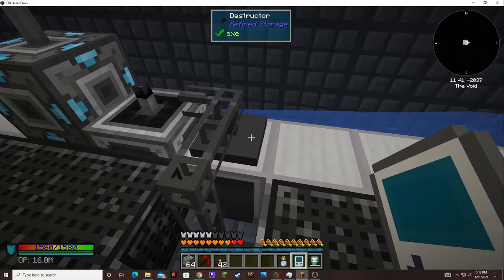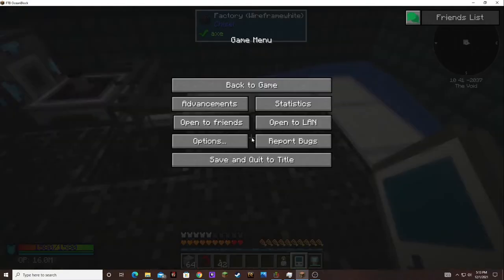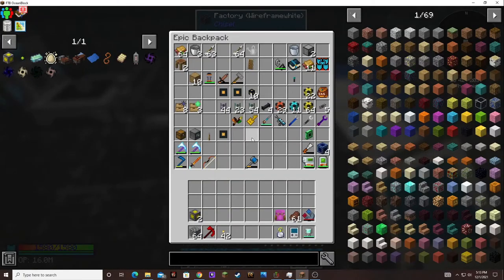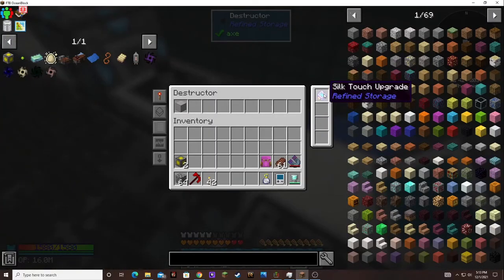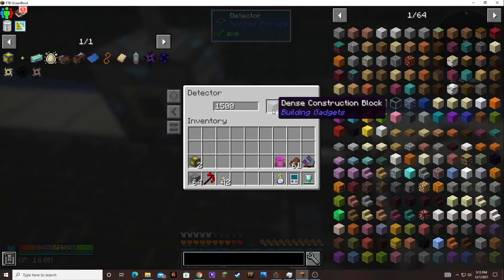I was scared to do this at first because you need the silk touch upgrade and I had to disenchant my book. I took my backpack off my hotbar because there's a key bind for the backpack as well — it's a semicolon. I took the silk touch off the exchanging gadget just so I could make the silk touch upgrade for this, so that it could mine the dead construction blocks. I whitelisted it so it'll only mine the dead construction blocks, and it'll only work with the redstone signal when the detector is under 1,500.